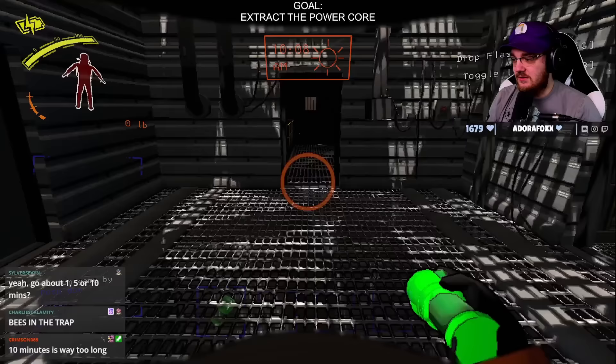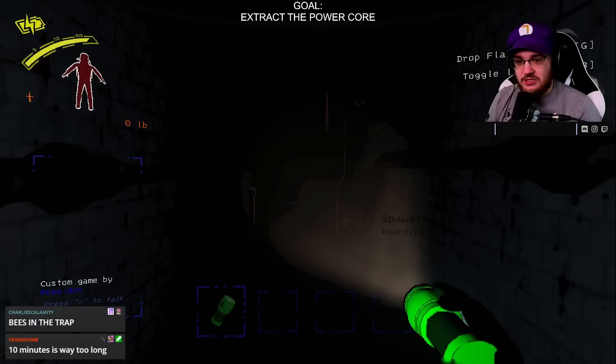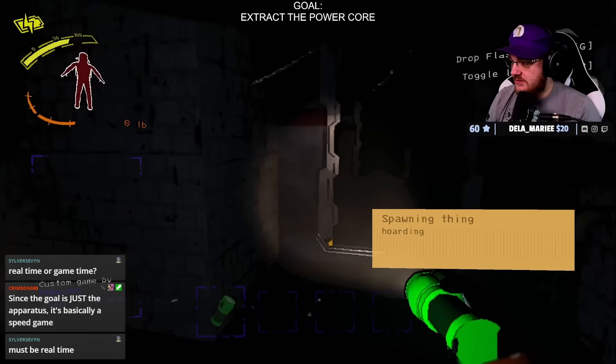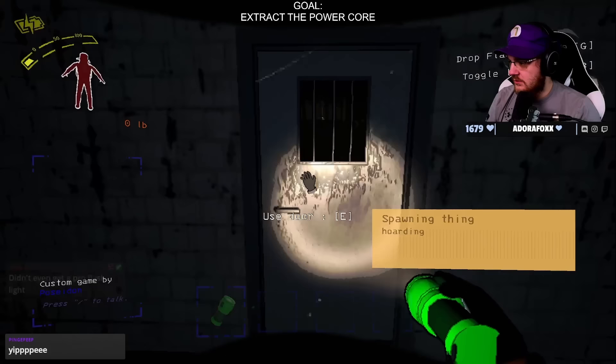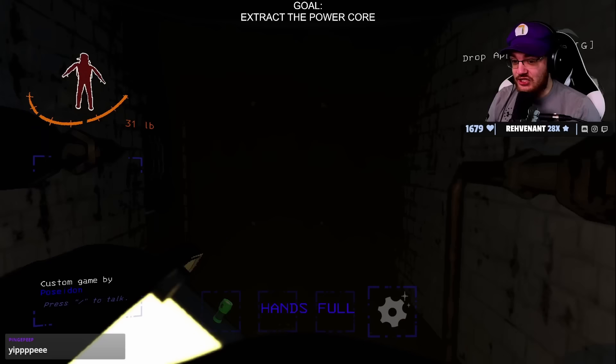Our only goal — we don't care about any loot other than the apparatus, which is somewhere in the facility. The longer it takes to find said apparatus, the more bugs will spawn. It gets out of hand very quickly, and the apparatus room can sometimes spawn right next to the entrance, like it did on our very first attempt.